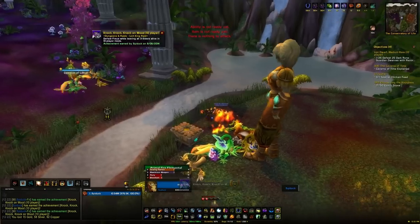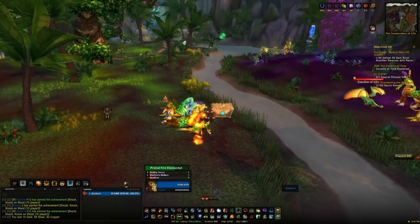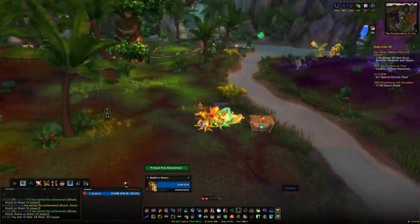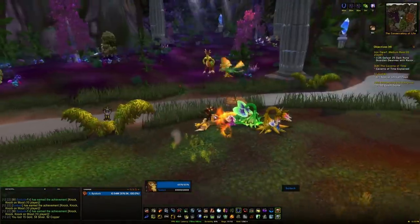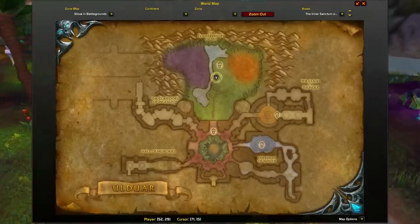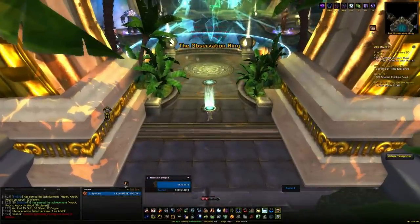Once you kill the trash and pull the boss with all three guardians alive, she'll have a solar power. Every time you deal with one of her mechanics her solar power will go down. One mechanic is shrooms and a large add — you need to stand under the shrooms and kill the guardian she summons. Another mechanic is three adds that all need to die at roughly the same time. She'll also do random solar beams and spawn a tree which heals her — try and kill that tree when possible. Get her energy down enough to the point that you can kill her, because the more energy she has the more healing she receives.